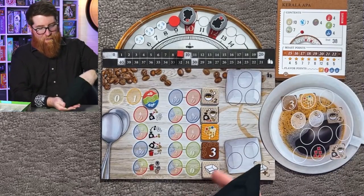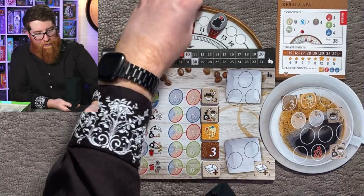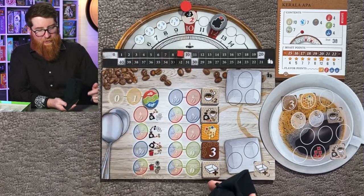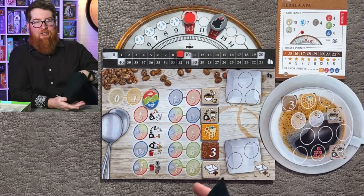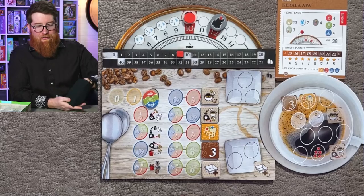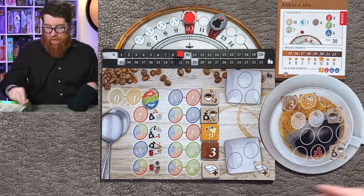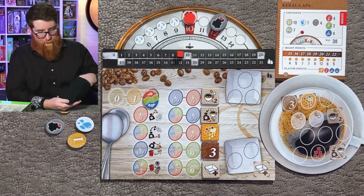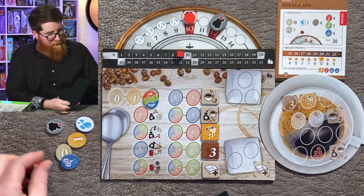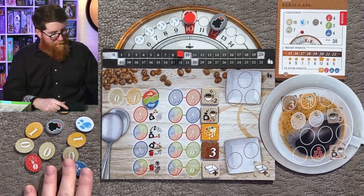Still a lot of tokens in here. We're also adding these two smoke tokens now, and on this round things are going to move up by two, so upgrading can actually get kind of dangerous. You don't want to go past four — that's your max. If you go past four, you burn a bean, which is not a good thing. Drawing ten tokens this round.